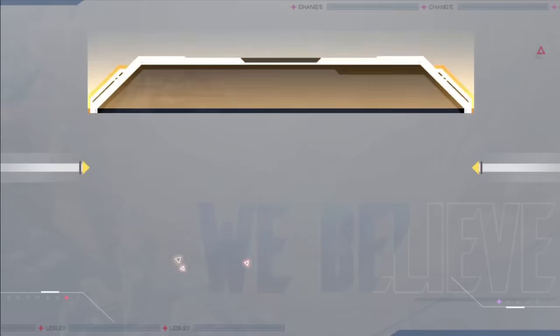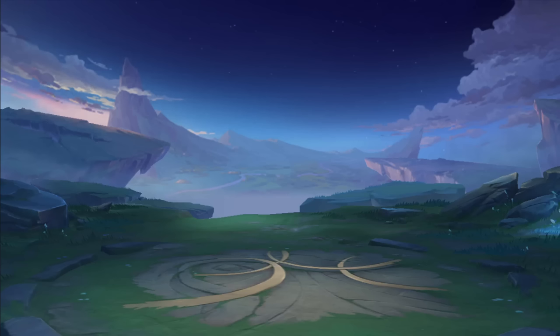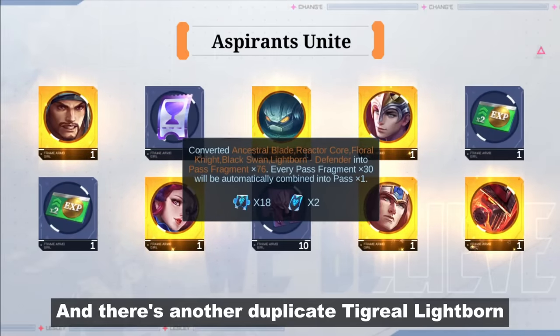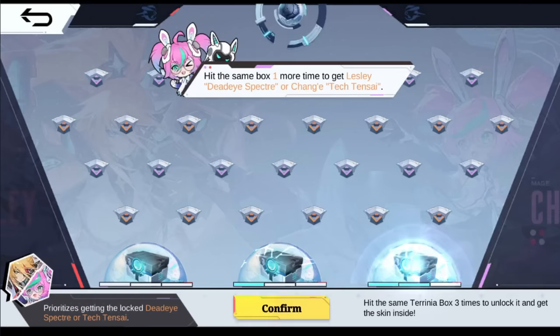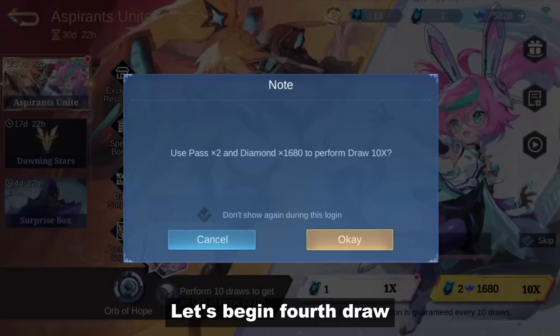Draw three — I got an Aldous Blazing skin, and there's another duplicate light board. On to the bingo slot. I only need one more ball to drop on the right to get an aspirant skin. Let's begin — draw four. I got a couple of normal kits, and it went in the middle. One more draw and I hope this is it, because I'm almost out of diamonds.